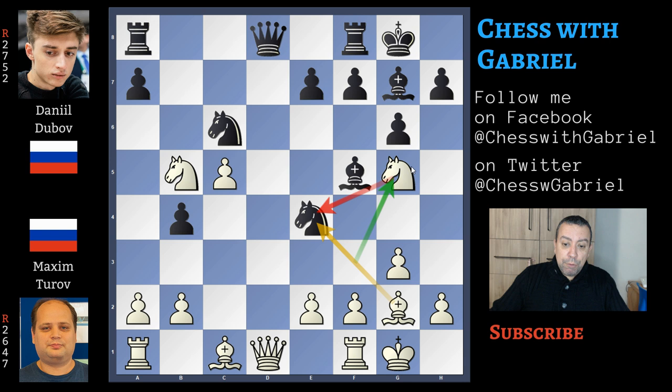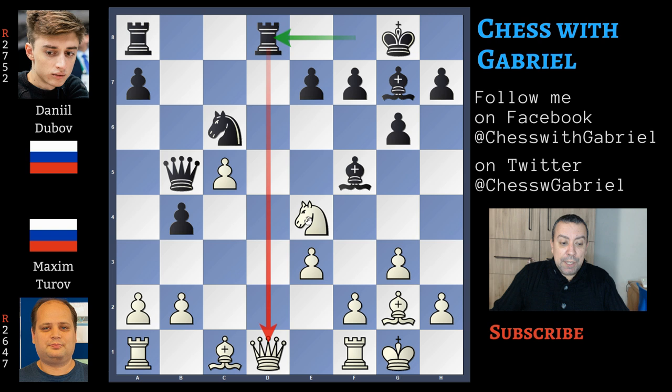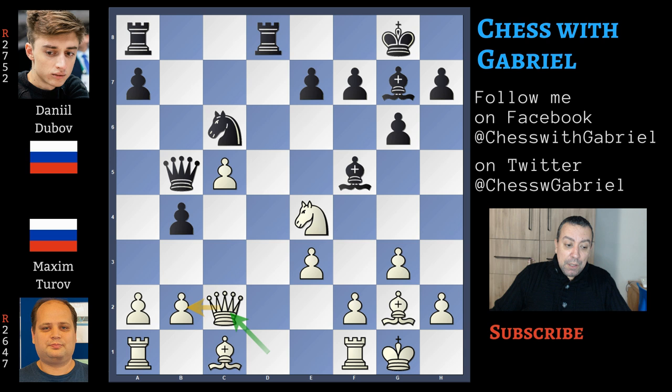White will have big problems completing his development. So here comes knight to g5 — the idea of course is to change as many pieces as possible — but Dubov is not interested in a total simplification. So here comes queen to a5 attacking the knight, knight captures on e4 and queen captures on b5. e3 now, and rook from f goes to the 8th rank attacking the queen — the black rooks will become stronger and stronger. The queen moves to c2, defending b2, and now the second rook comes to c8.